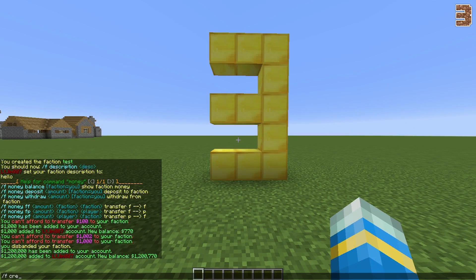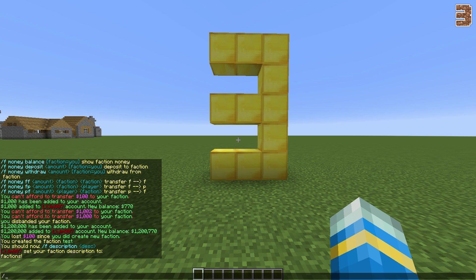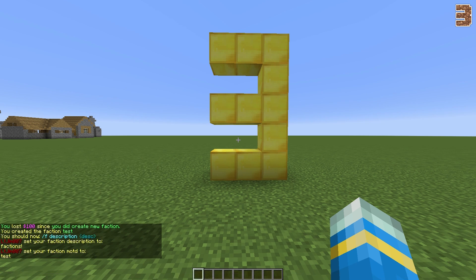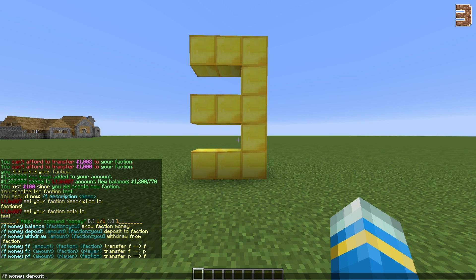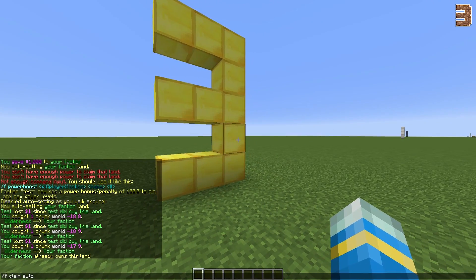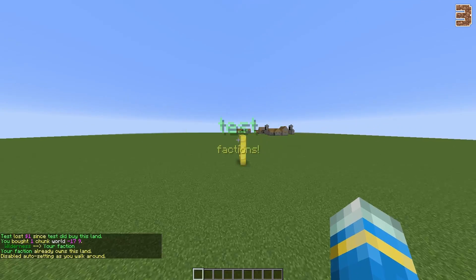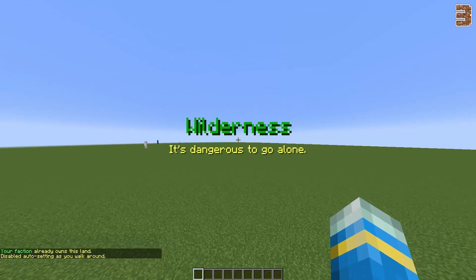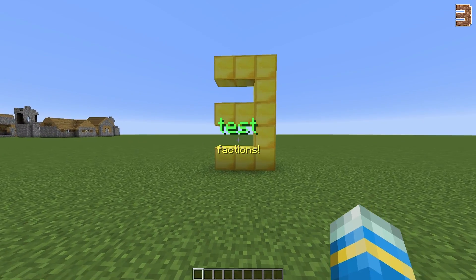Coming in at number 3 is Factions. All of you probably know this plugin — it has so many features and it's a huge plugin that's been out for a long time. It allows players to create their own factions, go to war with other factions, and take over their land. You can set different ranks in your faction and add other plugins to improve it such as Dynemap, and you can add taxes. There are so many different features to this plugin, and I will be doing an updated tutorial on it very soon so watch out for that.